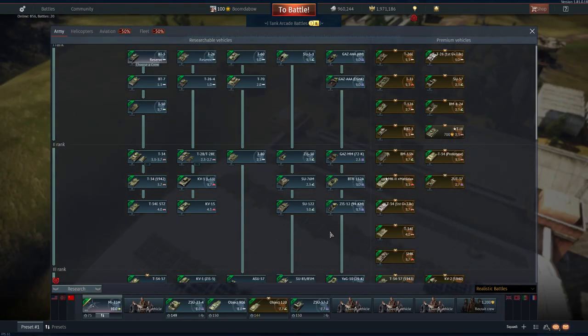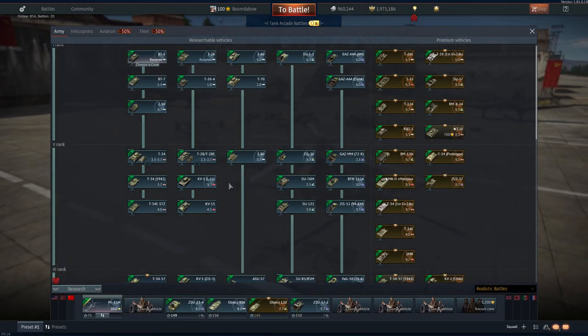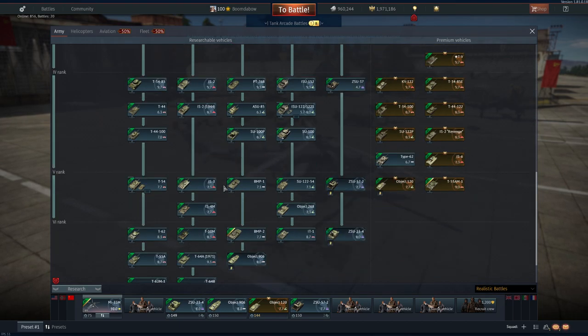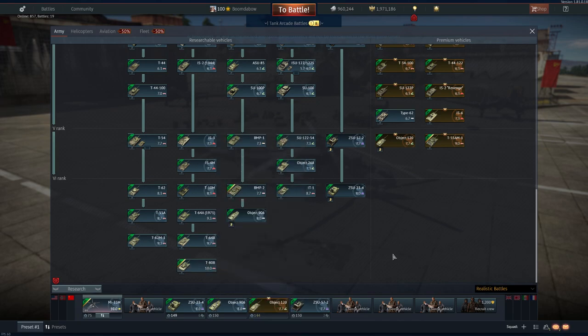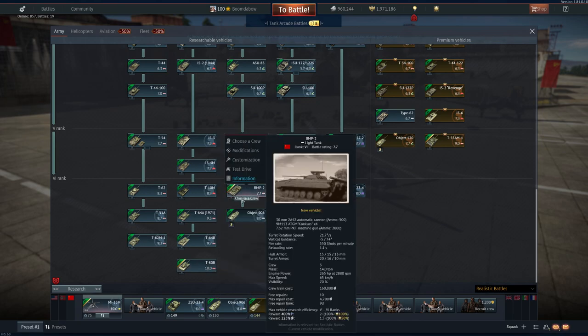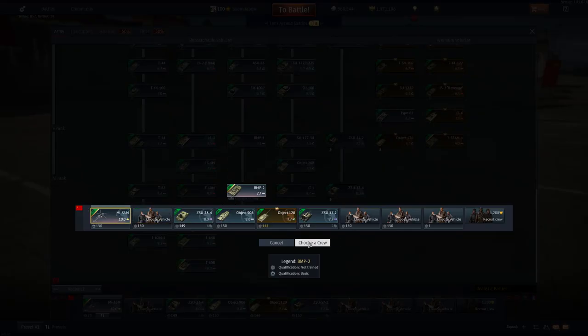Moving on to Russia — this is where things start getting interesting. We have the T-80B, which we already covered. It has lower armor than the T-64B but a much better engine, better top speed, and reverse speed. This next vehicle is the main event of the patch, I think, for ground vehicles.